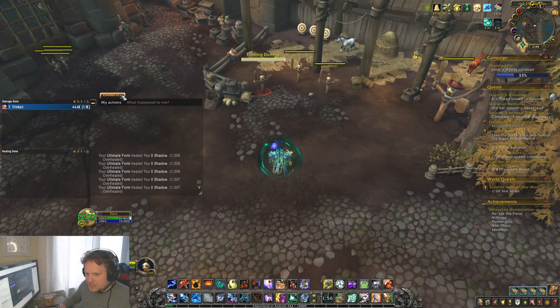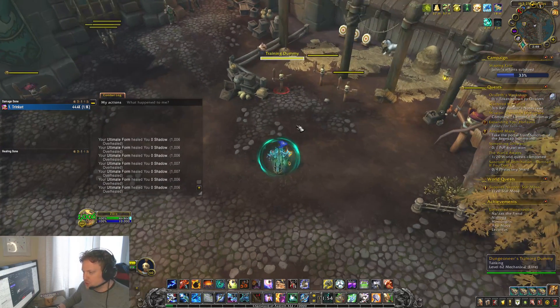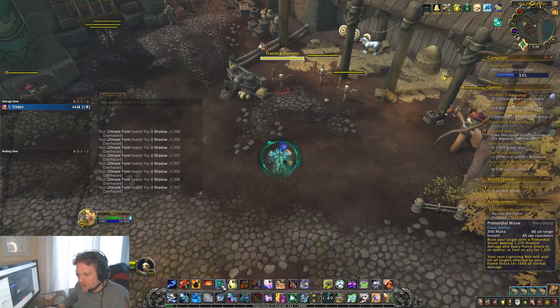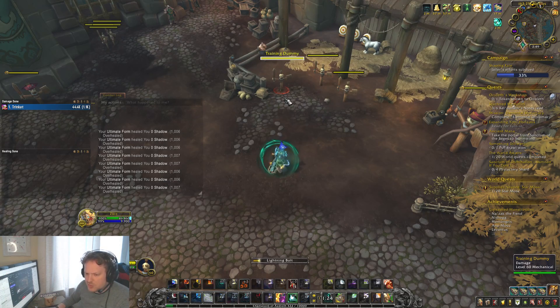I've got my combat log open here. I'm going to go step by step through what the Lightning Bolt damage does. For those of you who don't know what's going on — Primordial Wave for Enhancement Shaman: when you throw the Primordial Wave, it causes your next Lightning Bolt to do 150% of the normal damage. Now I think Valerio's contention in the comments was that even if you have Maelstrom Stacks, it doesn't affect the Primordial Wave Lightning Bolt — but I think it does, and I'm going to try and show that here.